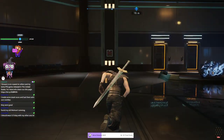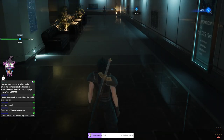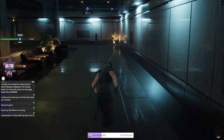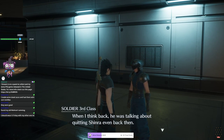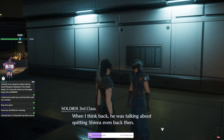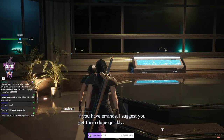The streamer decides this floor is clear and heads to the SOLDIER floor. He talks to more NPCs, one of whom is wearing a Walmart-style name tag and mentions being on Professor Hollander's security detail when Hollander was talking about quitting Shinra. The streamer marks them as legit.